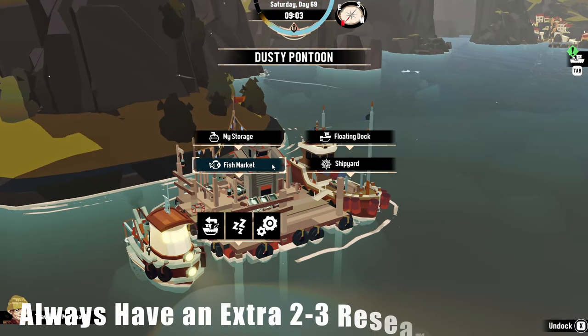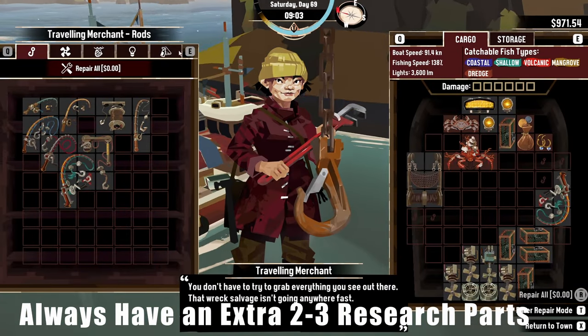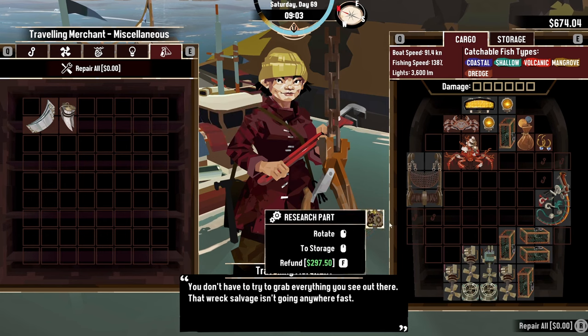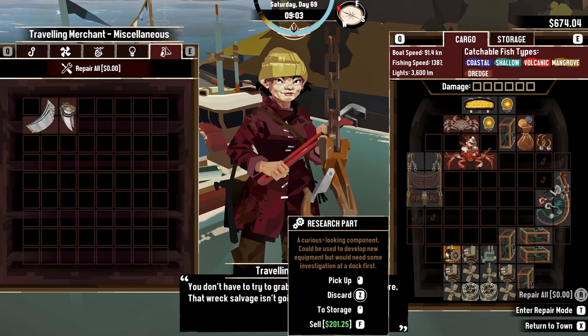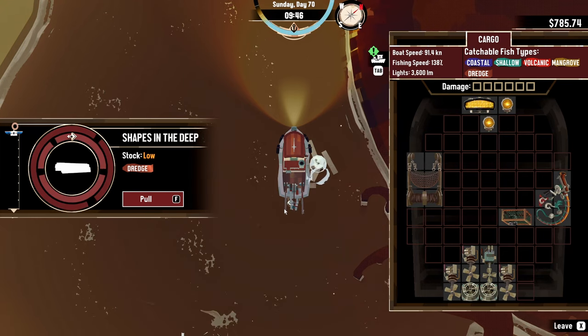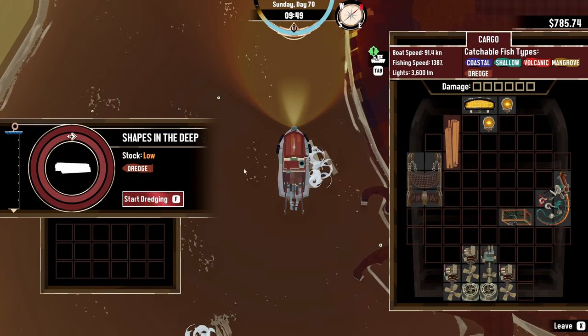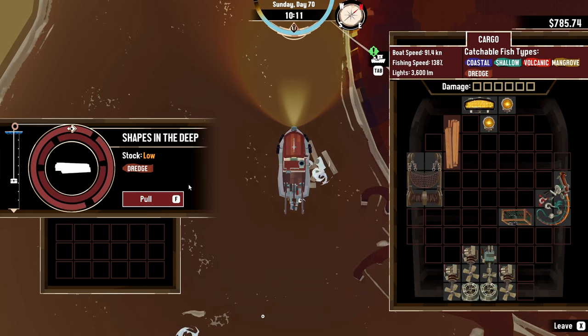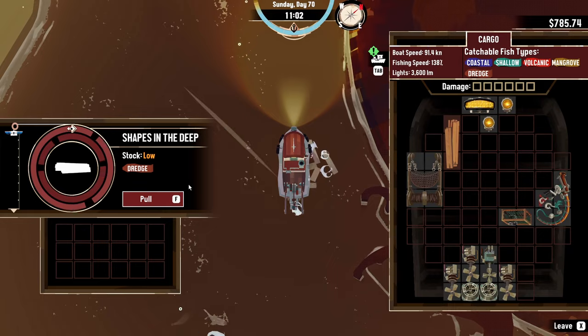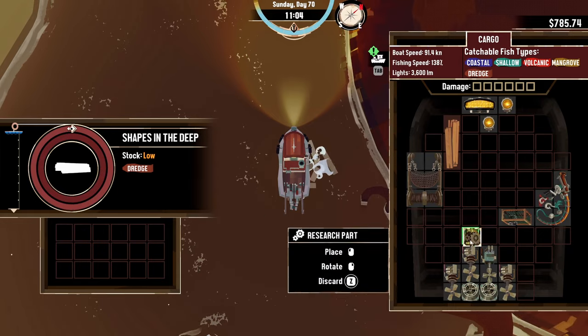For those of you that spend research parts almost immediately after getting them, I recommend holding on to 2 to 3 parts. That's because certain quests require you to have specific types of equipment equipped, so it's easier to instantly unlock the equipment so you don't have to go grinding for research parts to return and finish the quest. But if you're out of parts, no need to worry because you can actually find them from dredging material spots, even though it may take a few tries.